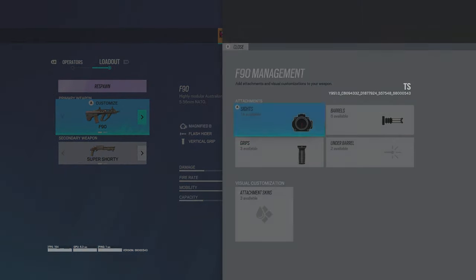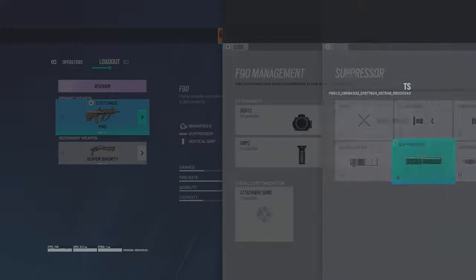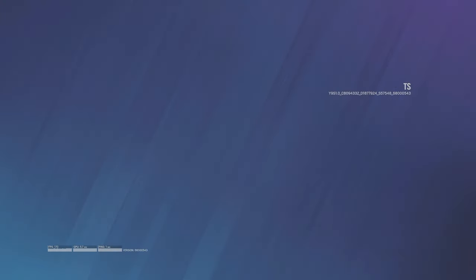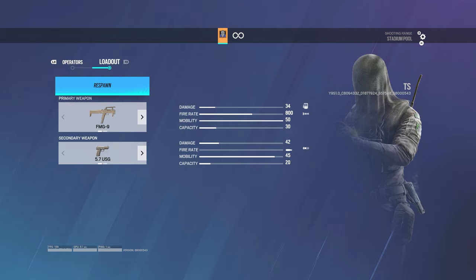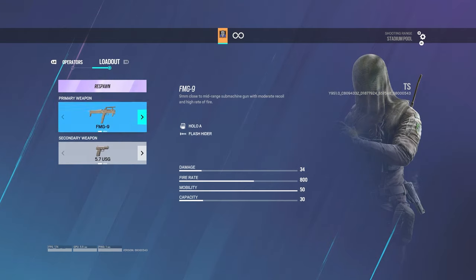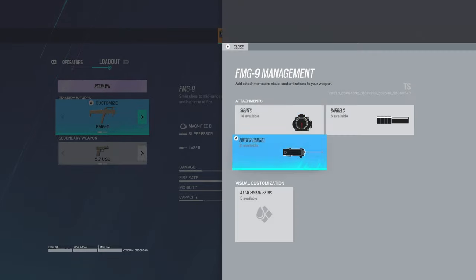Gridlock — I think she already had the ACOG. I do like the suppressor on that. Horizontal grip and laser — you know the theme at this point. I'm excited to get to defense, because some of you might not know which operators have ACOGs and which don't. Let's use suppressor and laser. ACOG on the FMG — I wonder if Smoke has that.